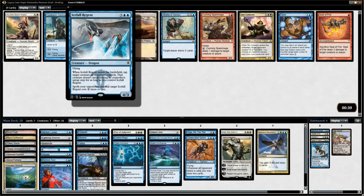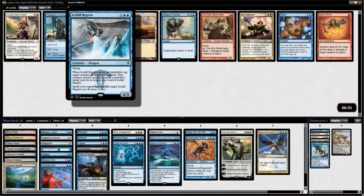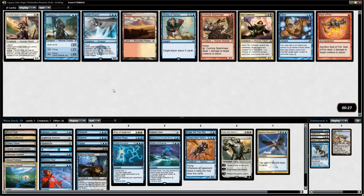Icefall Regent is a decent mid-range type card — it locks down a creature and it's slightly harder to target because spells cost two more to cast on it. That might make it hard for your opponent to remove. I'll take the Icefall Regent — it seems like it could be playable in our deck. I need some number of finishers. Maybe take out Maloku or the Lightning Greaves — I'm not sure.